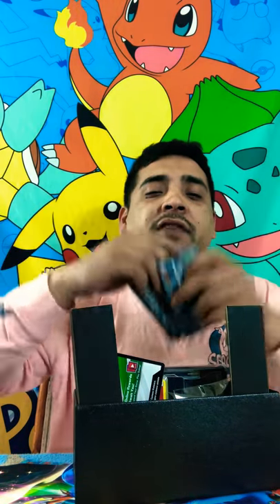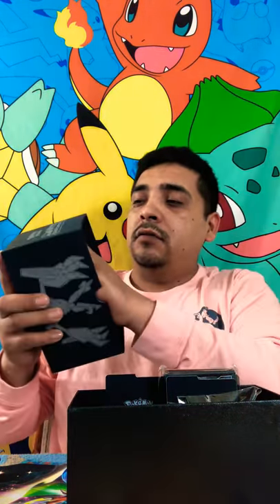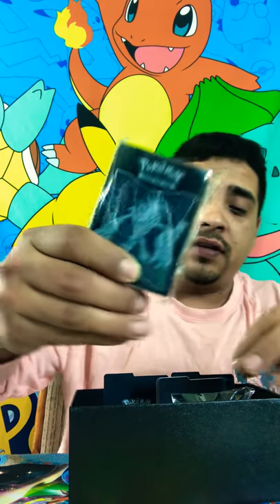I opened up one of these on one of my other videos not too long ago. These come with eight Booster Packs, guys. You got the code for the trainer box. It came with a pack of energies. Comes with some nice sleeves — I like these sleeves, black is one of my favorite colors. Love the dice that comes with this, the coins, and the dividers. These dividers look clean. I love all the black and silver.